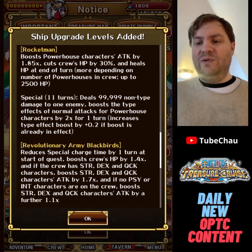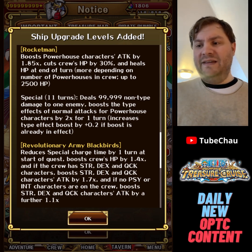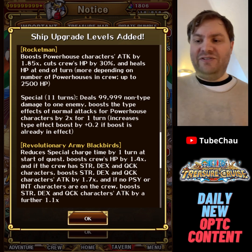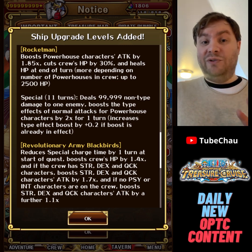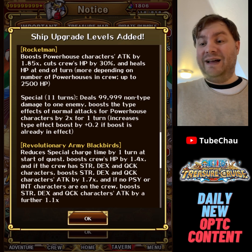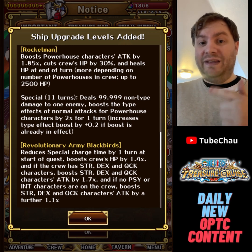Revolution Army Black Birch is very cool — it's basically a ship version of the Lucy captain ability. Minus 1 CD, 1.4 times HP, and if you have Strength, DEX, and Quick units on the team they get a 1.7 times HP boost and an attack boost. If you also have no INT or Scion characters on the crew, Strength, DEX, and Quick attack gets a further 1.1 times — ending up as a 1.87 times attack boost. Especially since the Lucy and 6+ Lucy recently got a really good captain ability buff, this is one of the best ships in terms of captain ability now. The main negative is that you do need at least one Strength, one DEX, and one Quick.